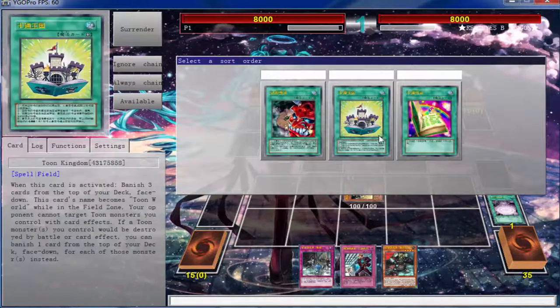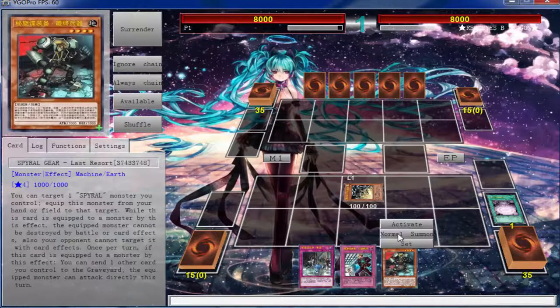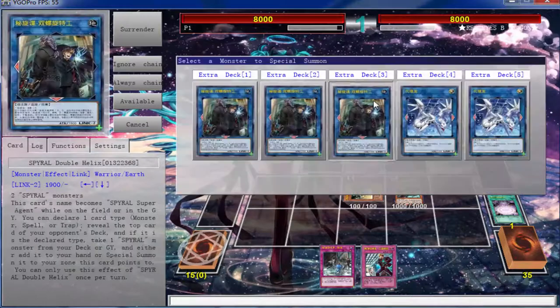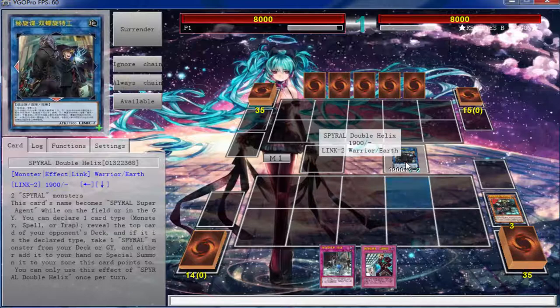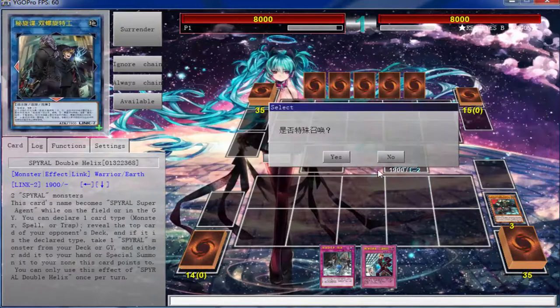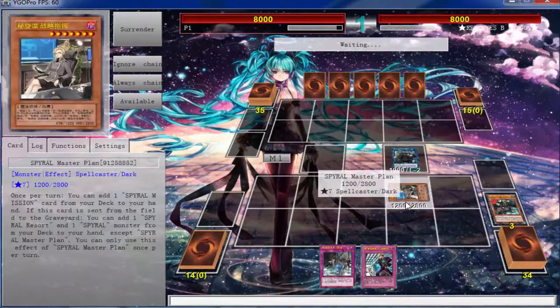He's playing Toon, so we're going to give him a Toon Kingdom — couldn't care less about that. Then we're going to put Chicken Game and a Toon Table of Contents so he can banish it. Then we're going to normal summon this — it's ready, locked and loaded — it's going to be a Double Helix. Hopefully we don't get any interruptions. There's the spell — let's go ahead and get the Master Plan.